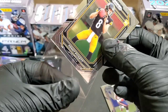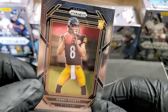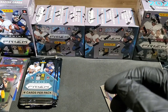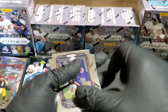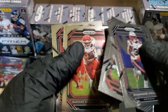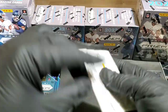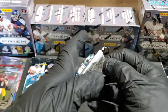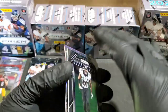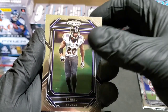Panini, what are you doing to us? That is my only gripe about the aluminum cards — they're horrible about print lines and bubbles. It's always your good cards that have it. Pack number three — can we hit the Brock Purdy? And wow — did we get two silver prisms in this? Ed Reed on one, Matt Judon on the red, white, and blue.